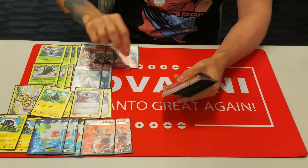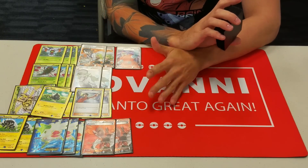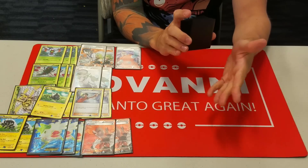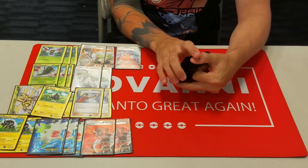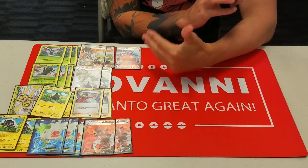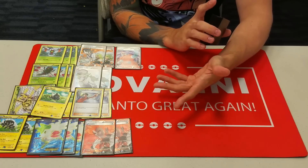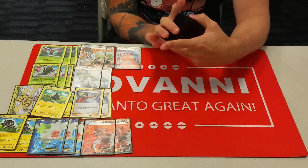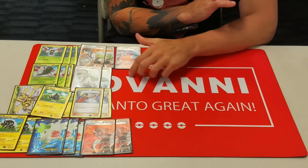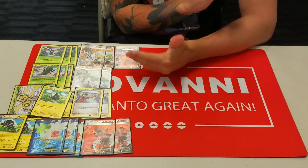To round out the supporter line, we're playing one Xerosic. Xerosic is good for a number of reasons — the main deck that is going to make Yanmega struggle is Garbodor-based decks, which have been seeing a rise in popularity. We need Xerosic to get rid of the tool card on Garbodor that shuts off our abilities. It's also good against Night March to discard DCEs, or really any deck based around DCE or Double Dragon Energy. And since we play Head Ringer in this list, we can also Xerosic off other tools we don't want on our opponent's Pokemon and replace them with Head Ringers if need be.